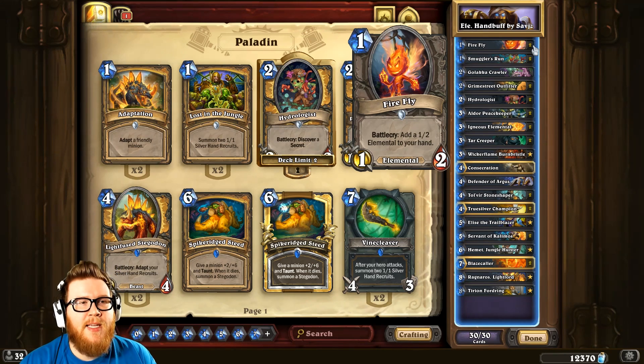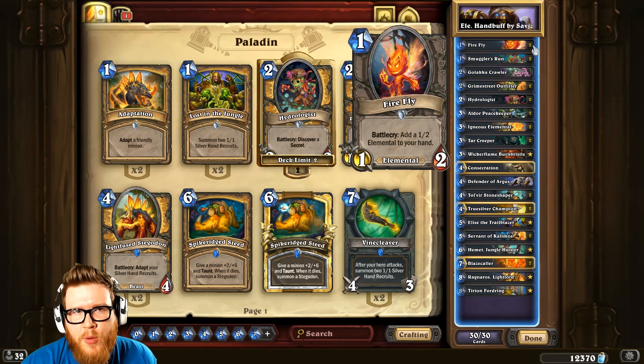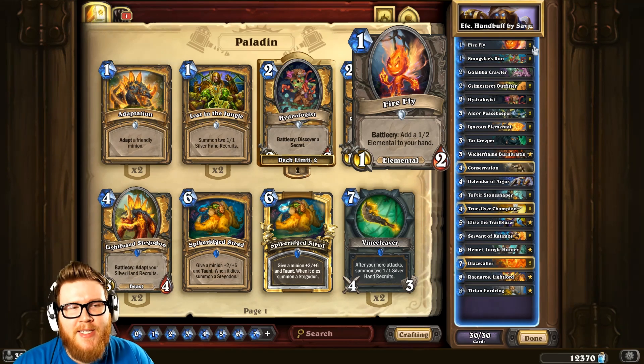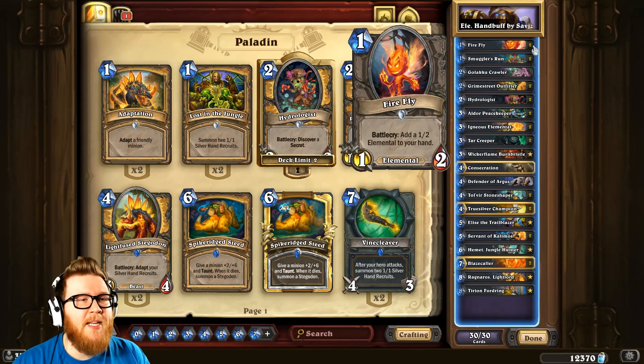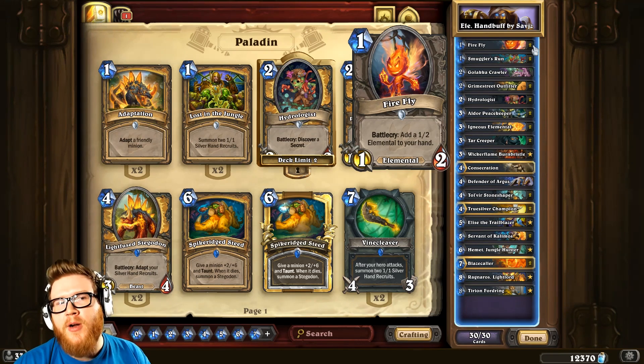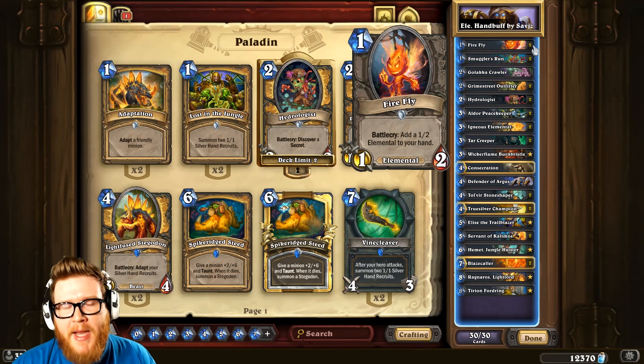With cards like Firefly — a really cheap little elemental that adds another elemental to your hand — the idea is that if you have a lot of low-cost elementals, you can slot them into your curve and set up an elemental synergy play on the following turn. But that has a nice side effect in a hand buff deck.